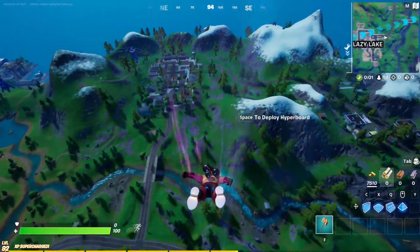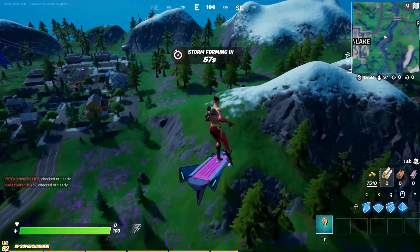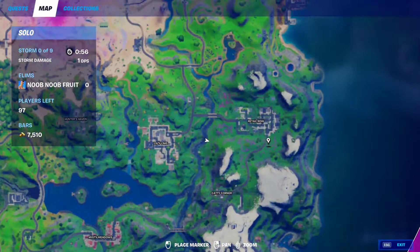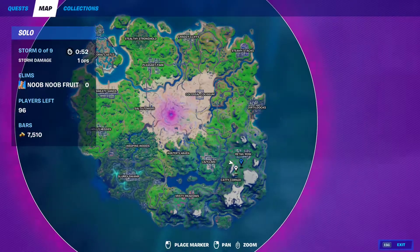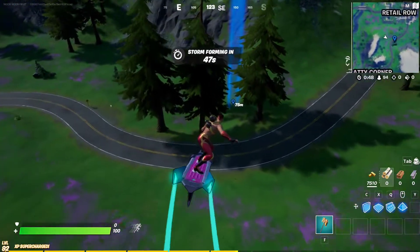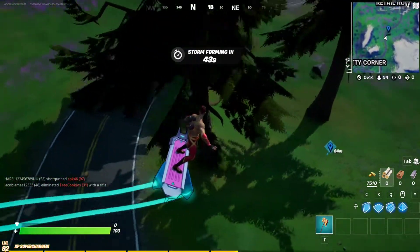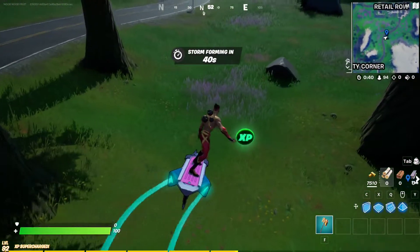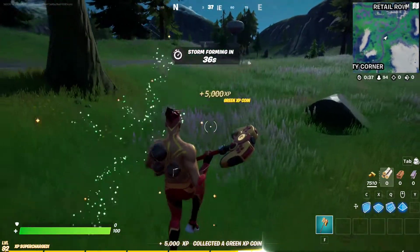Hey guys, so for the fourth and final green XP coin of week 9, it's gonna be right here, right under Retiro — south of it, right between these trees. There it is. That's the last one.